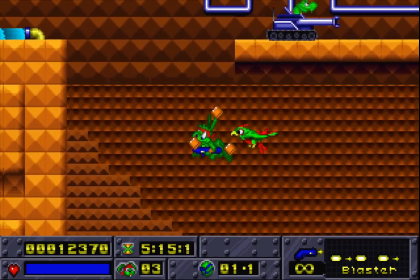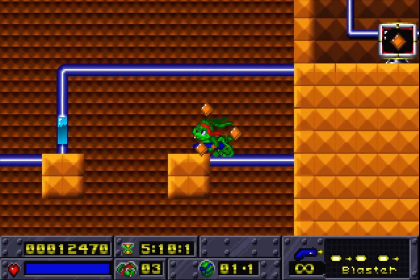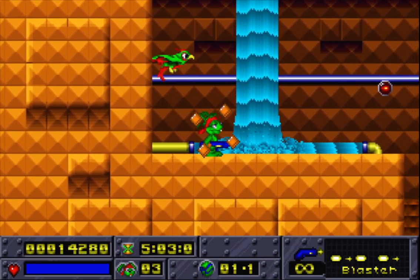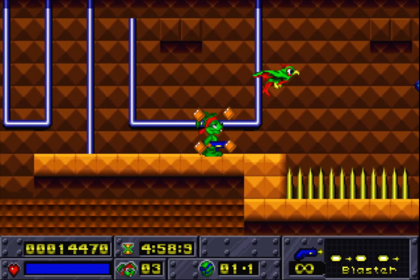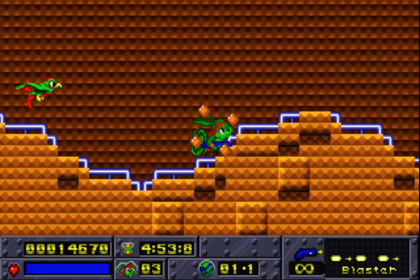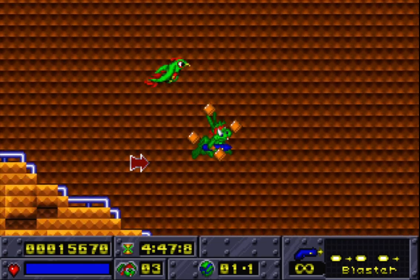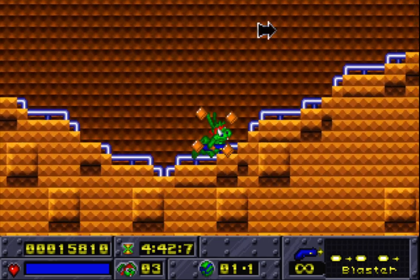Jazz probably has a lot of blunt force trauma by this point — he's bonked his head from being blown every which way. Man, there are a lot of hidden walls around here. Let's go in and grab the little bullets they want us to have and then refill our fire shield. It is technically a fire shield — I guess this is some sort of elemental form of space fire that I'm not aware of. I think we're coming up on the end of the level actually.